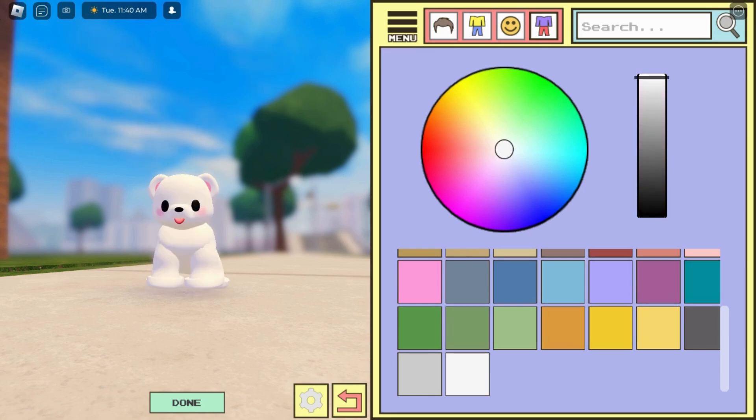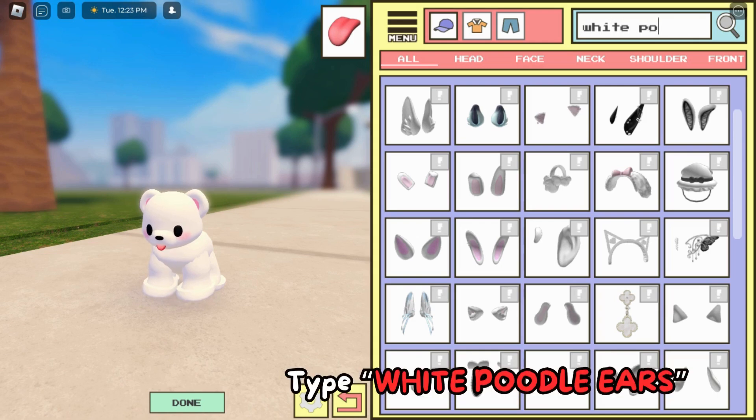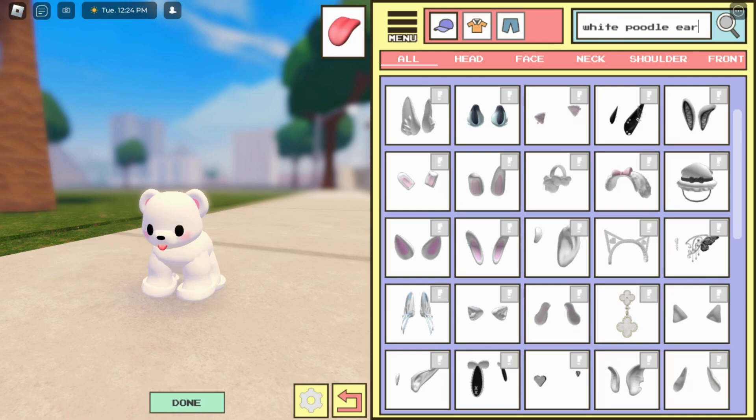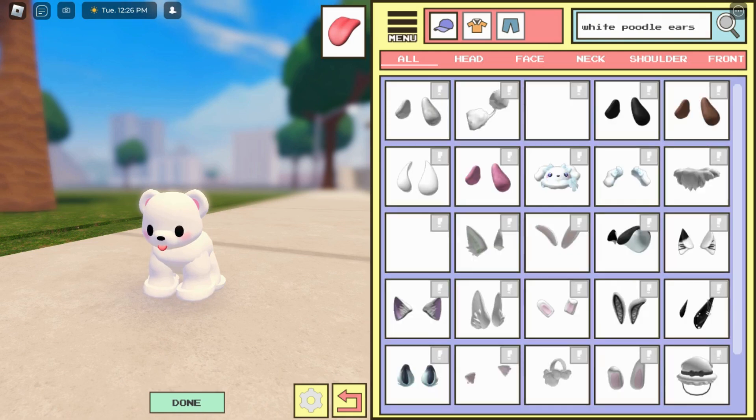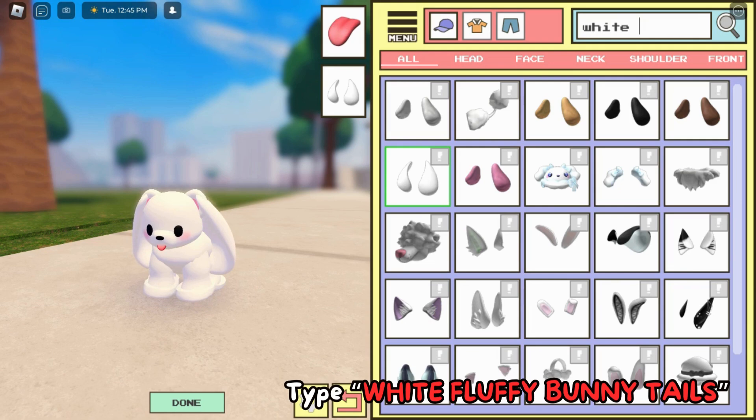This white class is looking cute. Now type 'white bottle' — yes, the white bottle is here. Look how beautiful this is. Select this one — my god, it's looking so cute!